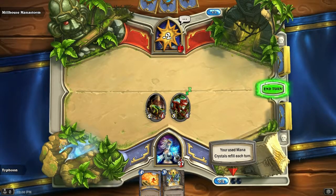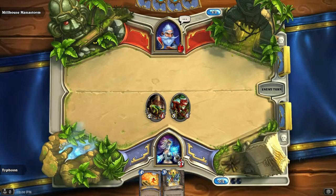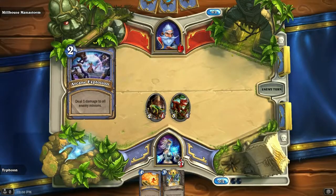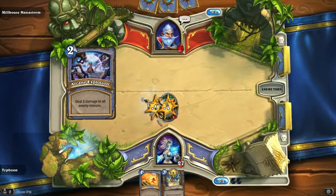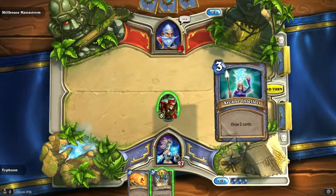Stop attacking me — I'm trying to win this game. This is so confusing to me. I wish it would have described what the rules are, because in most card games, if you have cards in the field, you can't just attack the enemy directly. That's just not how it works.